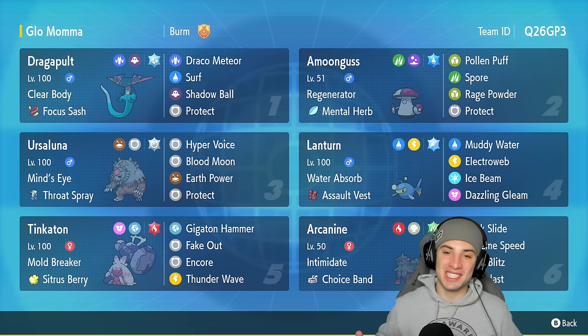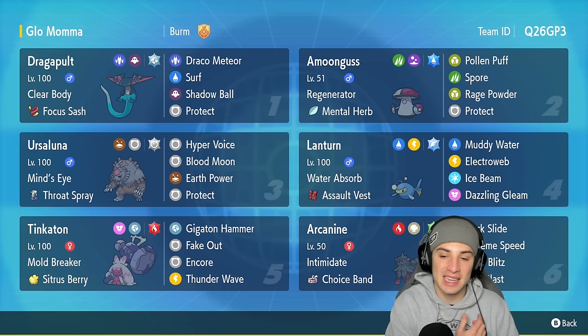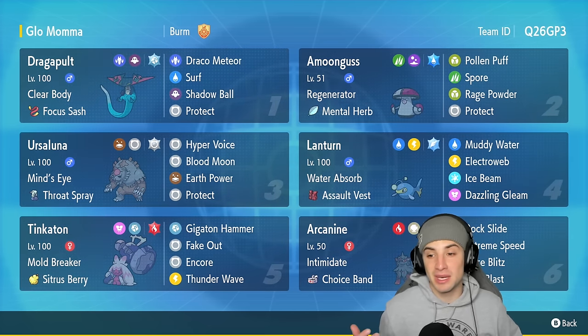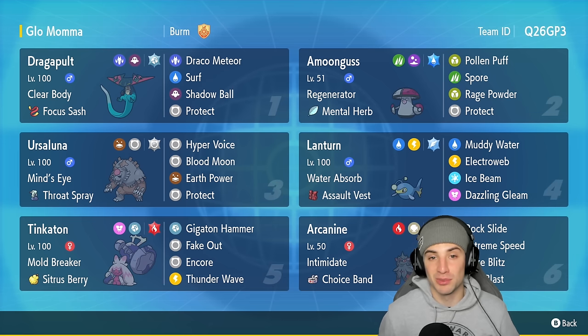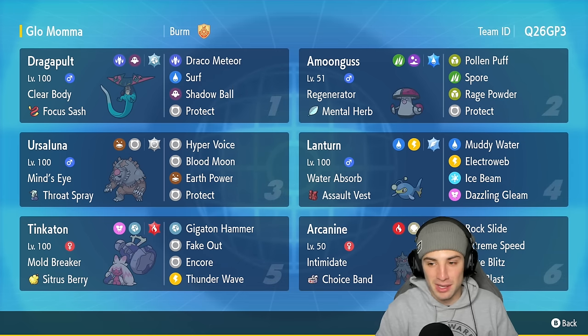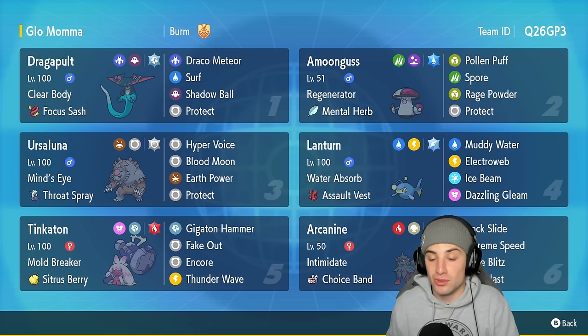What's going on YouTube, Jeans here, welcome back to the channel. In today's video we're showcasing a Lantern team in ranked Regulation F. Lantern — let's be honest, nobody uses this Pokemon — so it's definitely gonna be a lot of fun. Pokeburn made this team and made Lantern viable, huge shoutout to Pokeburn. Lantern is Electric and Water type, and like I said, nobody uses it, so we're trying it out today. It has Water Absorb.